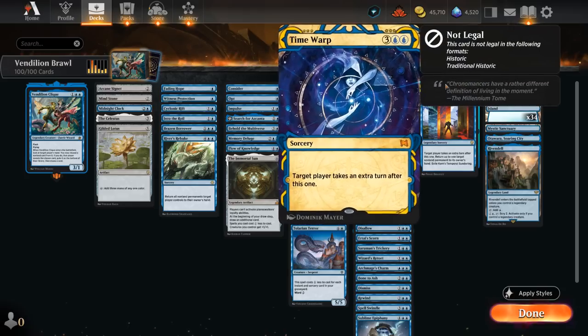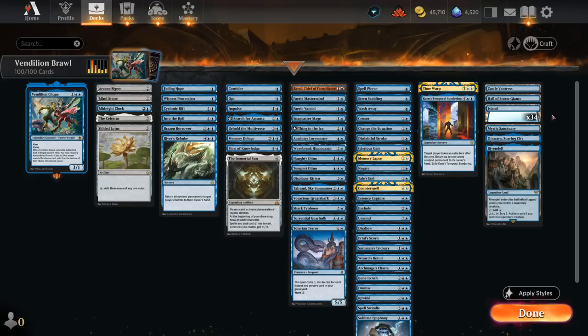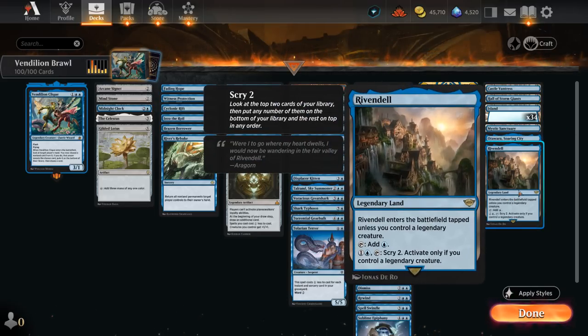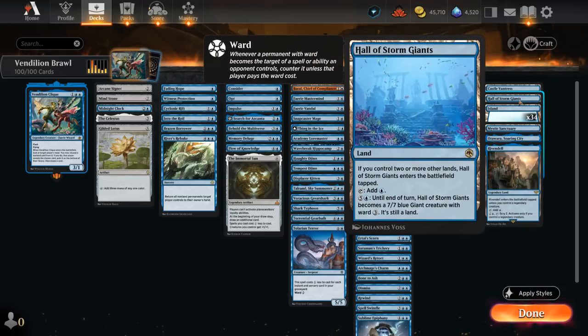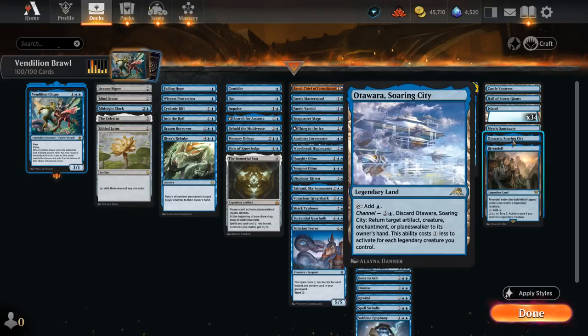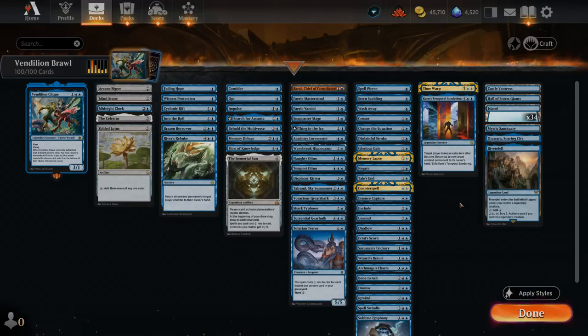Our extra turn cards include Time Warp and Karn's Temporal Sundering, which requires a legendary creature in play to cast — but with Vendilion Clique that's usually not a problem. For our mana base, we've got 34 islands since we want a lot of them for Flow of Knowledge, plus Castle Vantress to scry alongside Rivendell, which enters untapped if we control a legendary and is cheaper to activate than the castle. Hall of the Storm Giants is an excellent creature land. Mystic Sanctuary can get back an instant or sorcery if we have enough islands. Soaring City can also be channeled to bounce something. That's our deck — now let's jump into some games.